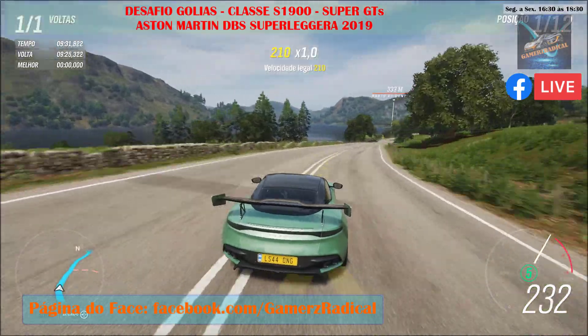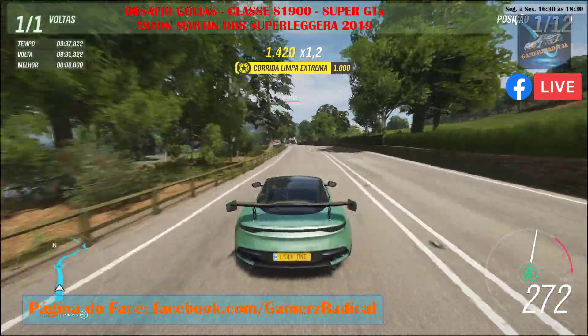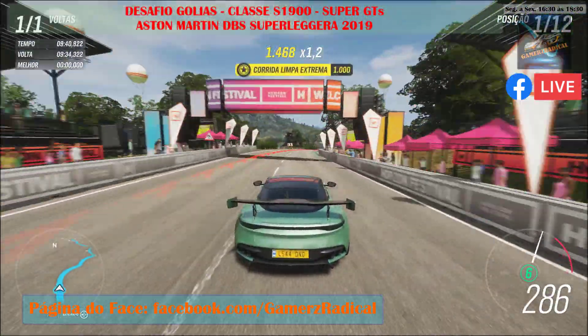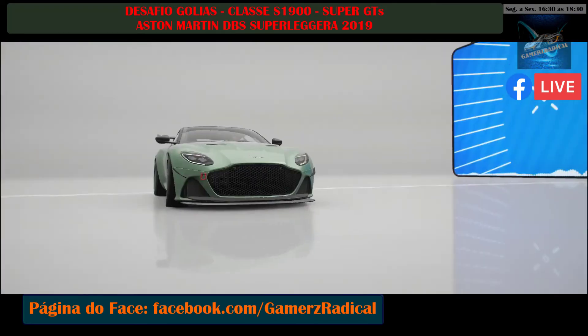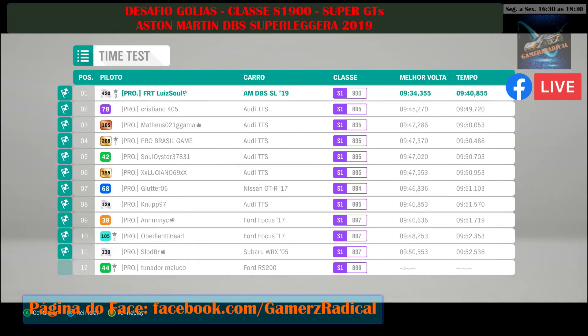About 20 seconds left — the Giulia's time isn't going to happen for the DBS Superleggera. And... 9:34.355 — that was the time of the DBS Superleggera 2019. It's actually quite an expressive time, a very good time, but not as significant as I had thought from the start. The game keeps putting a lot of Audi TTs in there for the Drivatars. If you liked the video, don't forget to subscribe to the channel and leave a like — it helps us a lot. See you next time!